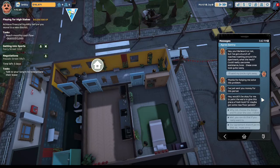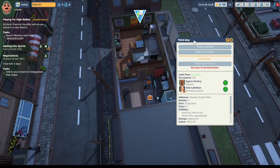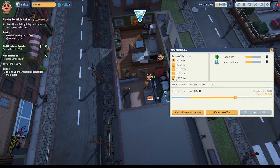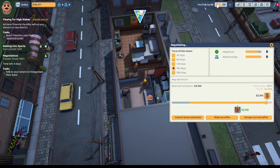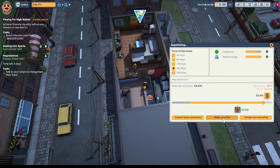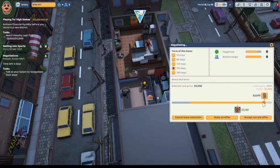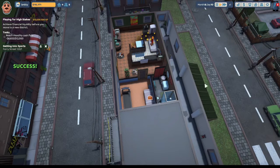Agnes Gentry asks if it would be okay to paint the walls and get some new floor panels - why not choose the design and she'll cover the cost, $400. We have to do lease negotiations at Passaic Street. Let's negotiate our lease extension with Agnes Gentry - she's really happy with us. Let's try 120 days at $3,160. It says way too much. She seems fixated at around $2,168. We try $3,070, then $2,980. She counters at $2,173. We'll accept her current offer.